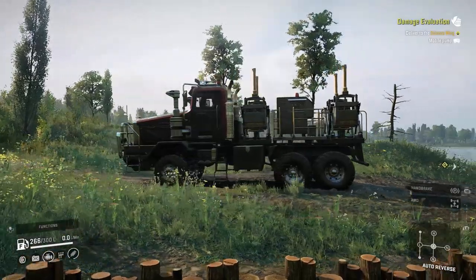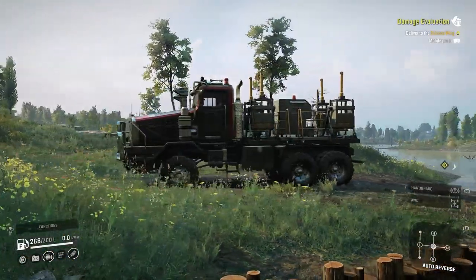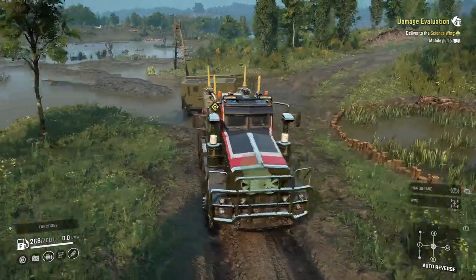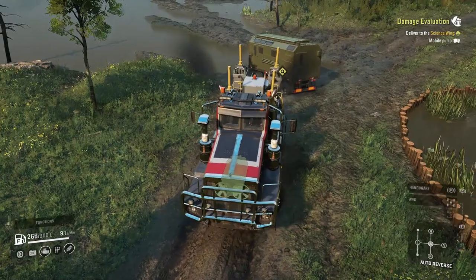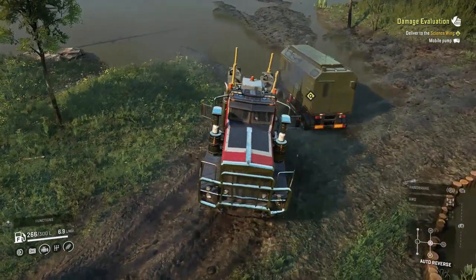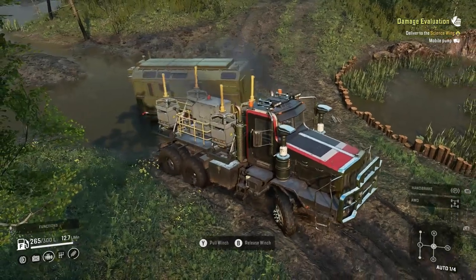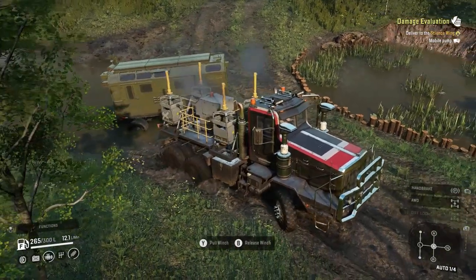Hey guys, welcome back to my YouTube channel. In this video we are going to be doing the damage evaluation contract. For this contract we have to pick up this trailer behind us and deliver it to the science wing. The first thing we're going to attempt to do is turn it around — it'll probably end up flipping over.